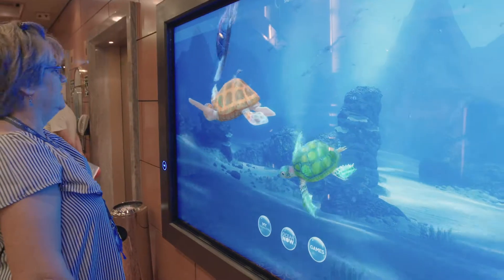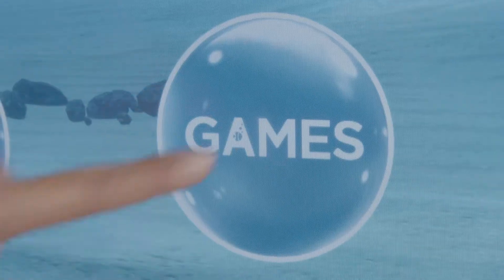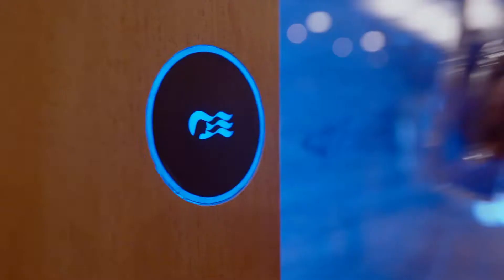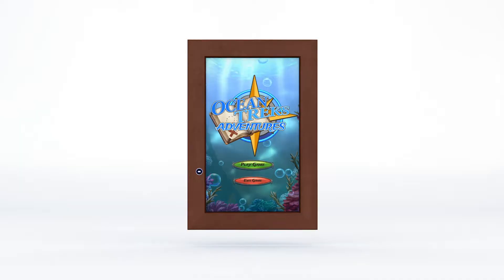Start at any portal around the ship. Touch the Play Ocean bubble under the Journey View timeline and dive deep to select games. There you'll see Ocean Trex Adventures. Once you authenticate your access with your Medallion, the adventure is on.